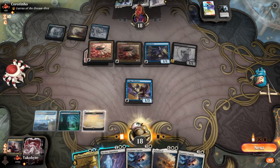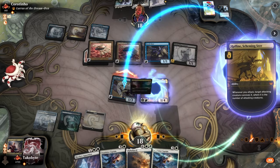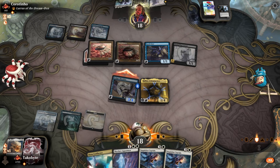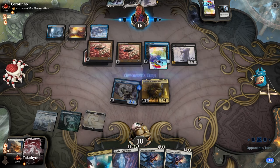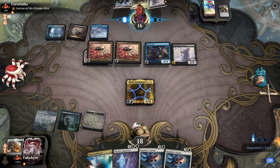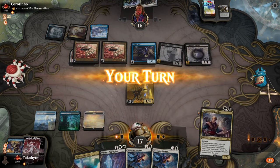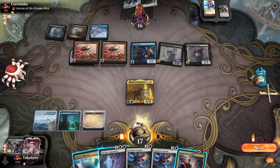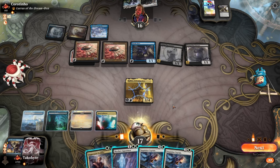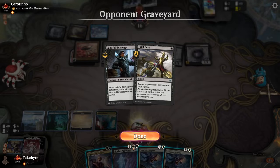Nice, that was actually perfect. Oh, Mana Confluence. Okay, they played their Fatal Push. I feel like this Juggernaut Peddler — if I play it, like, let's say they draw a land, all they're going to get is a Hex Mage.